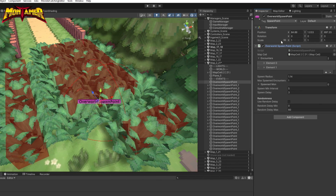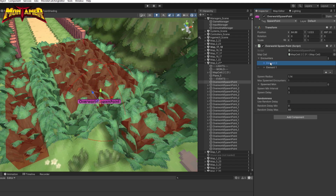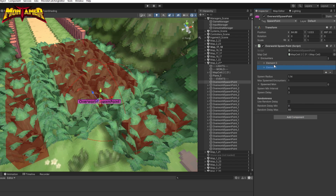Here I have added the spawn point component, where I can set up the encounters which get spawned on the overworld. I can set up the level of these Mourns, as well as the probability, since I can add multiple Mourns to this component and let the system choose one randomly. I have chosen one Mourn for the nighttime between 9pm and 4am, and one for the daytime between 4am and 9pm, so the probability of each is one. We can also set up the speed of the Mourn separately and decide if it will randomly roam around, move to the player to force a battle, or flee from the player. We can also set up the range in which these Mons get spawned.